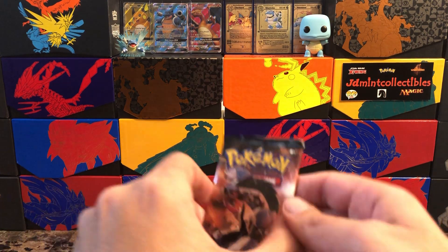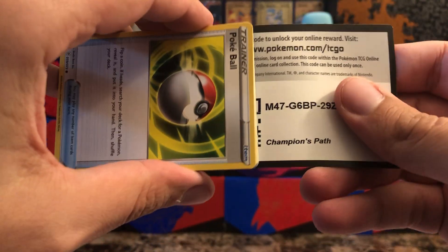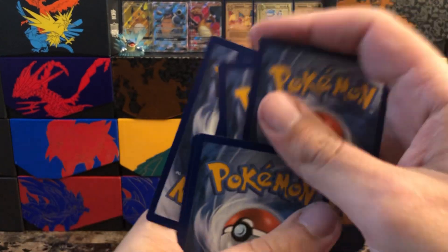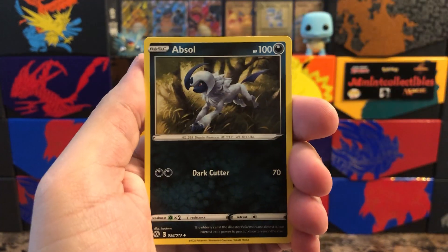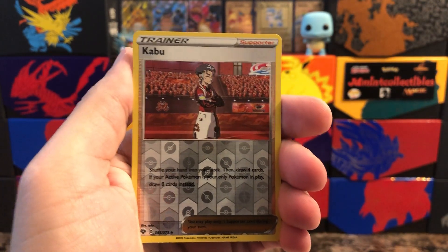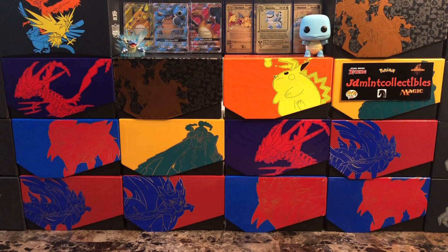Here we go, good old Champions Path. I do have more of this coming in as well, helped out from my sponsor, so just stay tuned — some awesome Champions Path stuff coming. Four to the front, let's start this off. So we have Absol, Pokeball, an Inken, Zigzagoon, Trubbish — full heal Kabuto is the reverse. In this set we can get those reverse holo energies in this spot, so we'll keep an eye out for that. And Glare and Obstagoon — very nice.